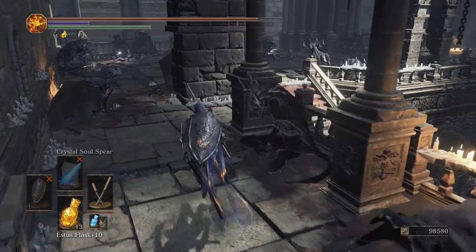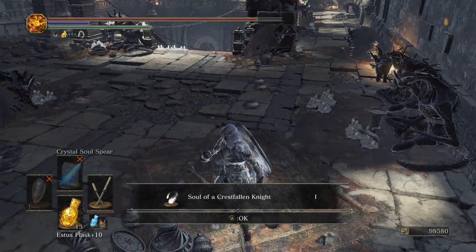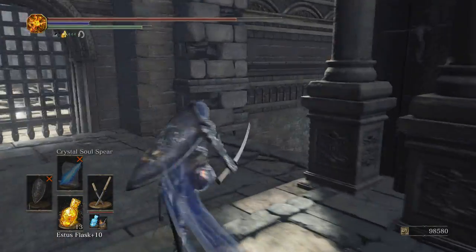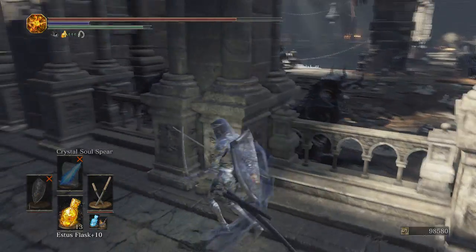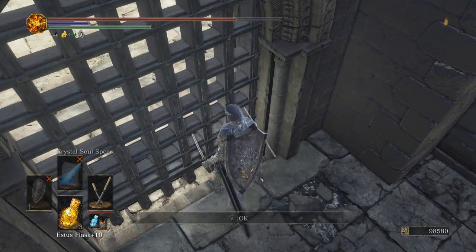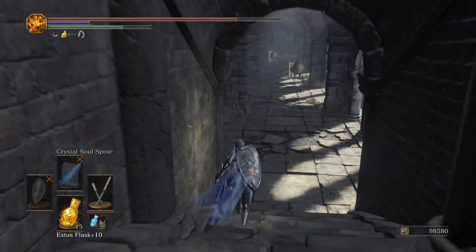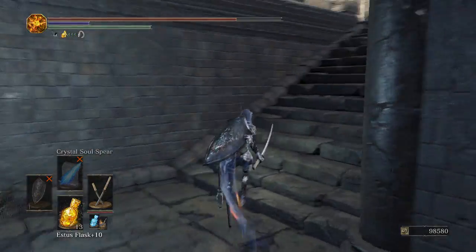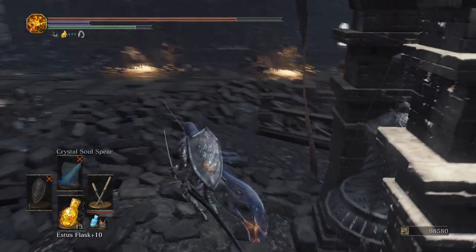We've got enemies up here. Do we have any items? It looks like we do. There's one pyromancer in here. Is that it? Dragon Slayer... some kind of spear? Got this down here. There's a lot to explore here. Hold on, I don't want to go that way yet.